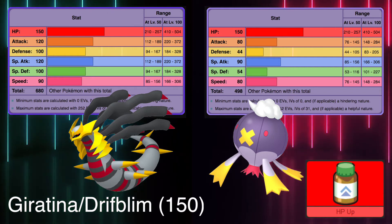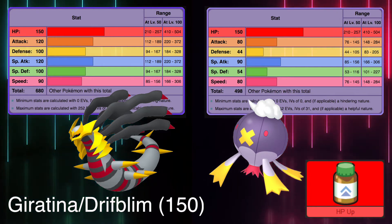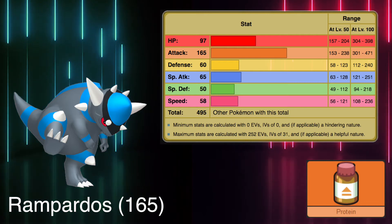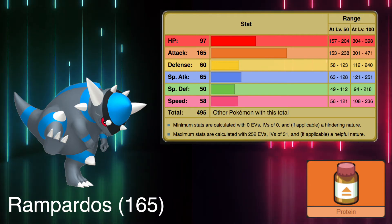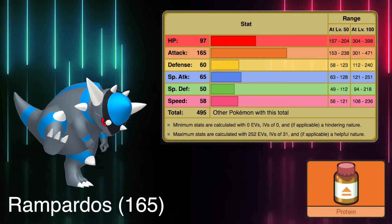That said, Drifblim's abilities are really solid in battle. Either you boost your Special Attack with a Flame Orb, or you consume your item to strike fast with Acrobatics. The choice is there. Moving on to the Attack stat, we can safely say that the fossil Pokémon Rampardos is no match for anyone. It has a crazy 165 base stat, which it can pair with the strongest Rock-type attacks. Unfortunately its speed is low, so it might take a Choice Scarf to make Rampardos a real force to be afraid of.